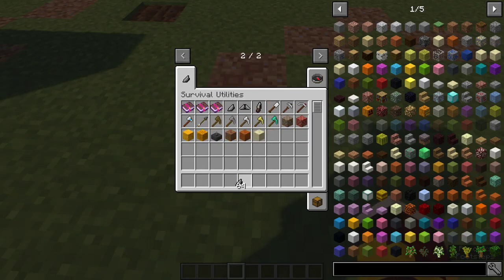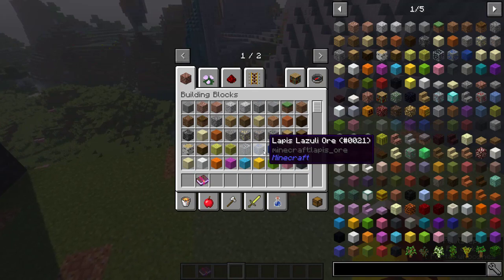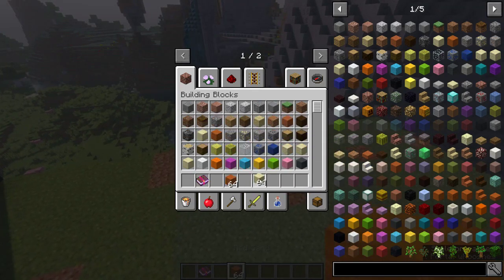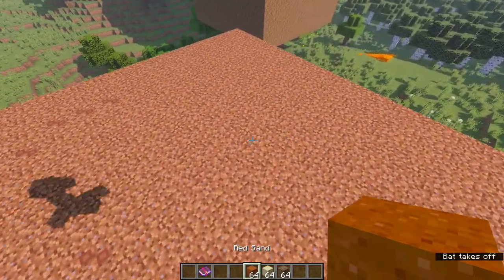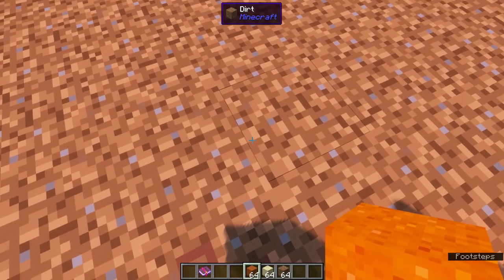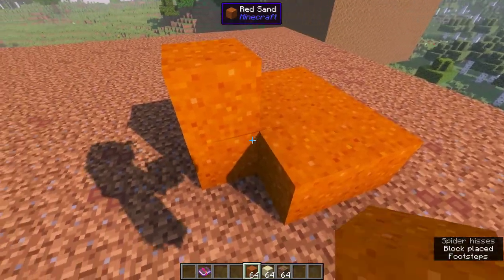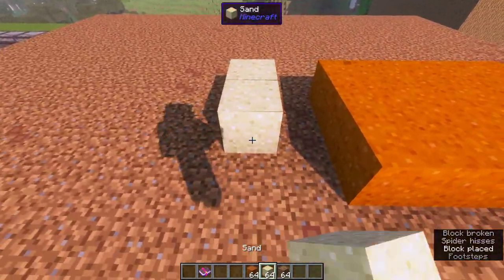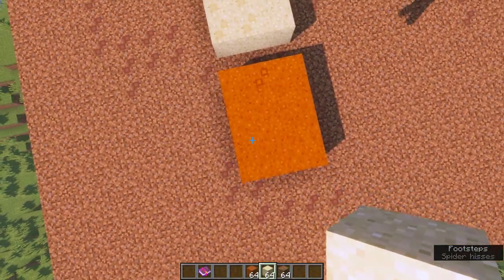Survival Utilities. The first important feature of this mod is the ability to now track players' movements. You may be asking, how is that even possible? Well, as you can see, when you walk on dirt you leave footprints behind. And that also applies to red sand and also normal sand. Yep, I can see my footprints where I was walking there.